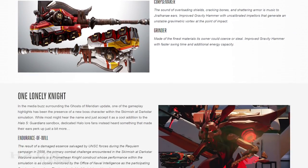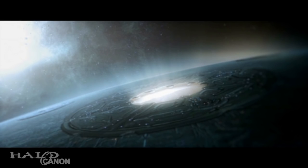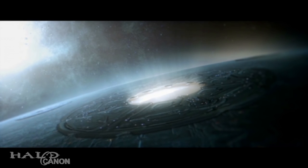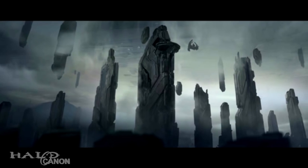After that, we get a look at a very special enemy coming to the Skirmish at Darkstar Warzone map — a name lore fans should be familiar with: Endurance of Will. Endurance was a warrior servant, a Promethean in fact, former lover of the Didact before he married the Librarian, and the Didact's top lieutenant in the final days of the Forerunner Flood War. When the Librarian arrived on Requiem to seal the Didact, she encountered Endurance as the last organic Promethean, though she would eventually undergo the process.